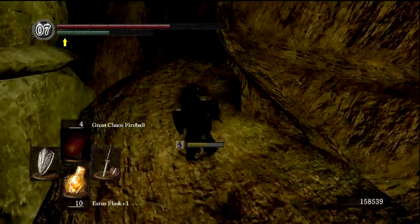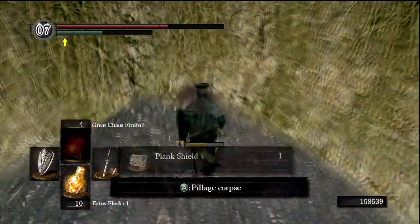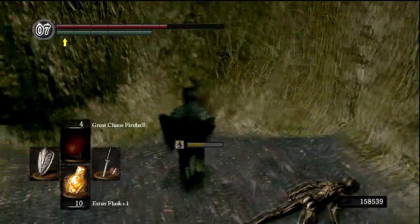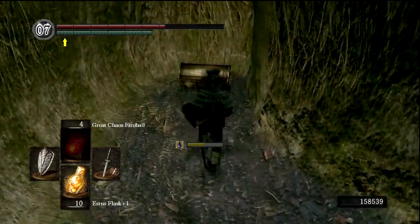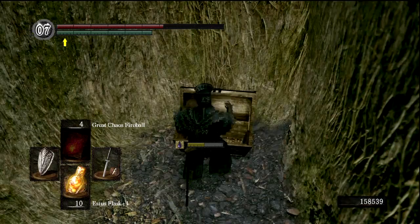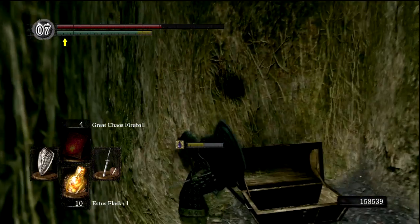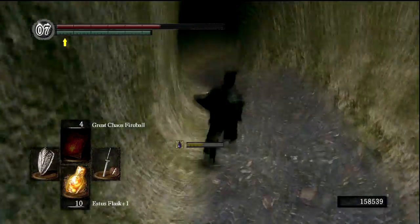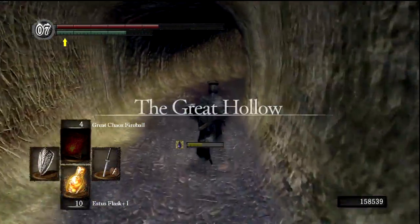So we're gonna come up this tree branch. And there's some items in here - I think there's an armor set, I can't remember though. This is gonna be a plank shield, which is the shield that Maneater Mildred uses. And here's an illusory wall. Gonna make sure this chest isn't a mimic. Pop it open - Twin Humanities, cool, because I've been burning through those a little bit. And hey, another illusory wall. I'm not gonna worry so much about curing my poison, because we have a bonfire coming up in like two seconds.